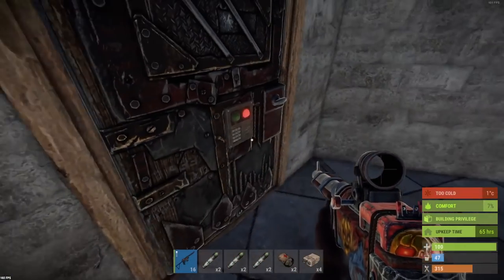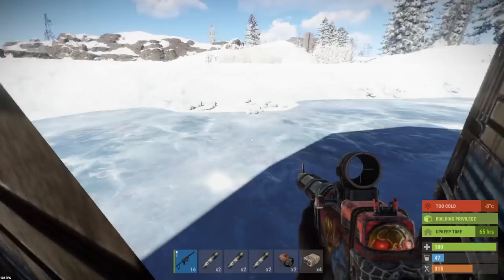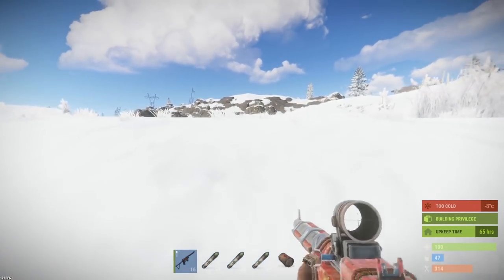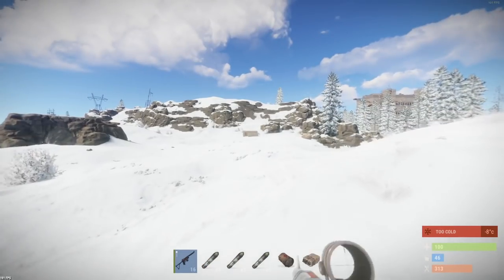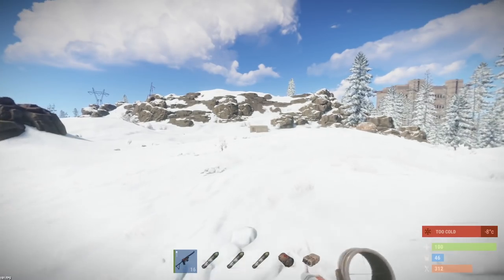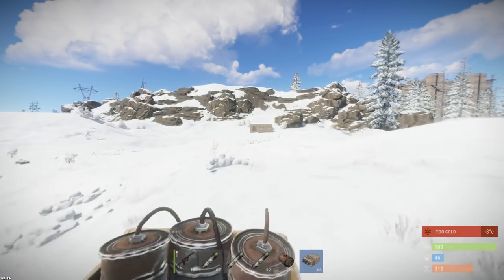Alright, literally just come back on right now after taking quite a big break and a new base has popped up. I've just come back inside, grabbed all my gear and we're rolling out to raid this. Four satchels on me, it's easy to come back and get four more. You can see it straight there - this is the closest base we've had near us in the snow so far this wipe, so I'm hoping we can get into it.